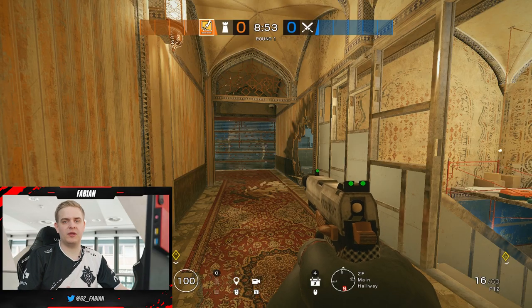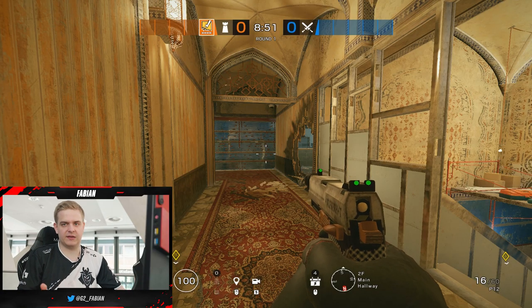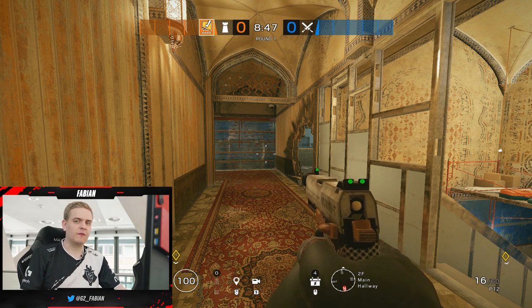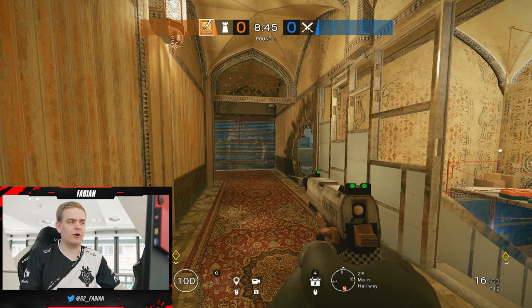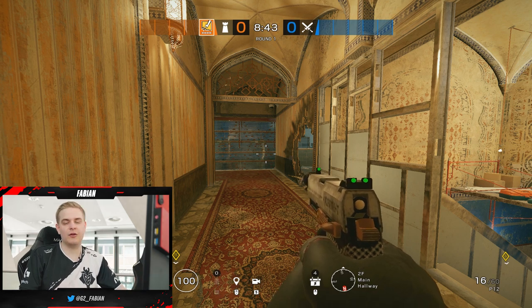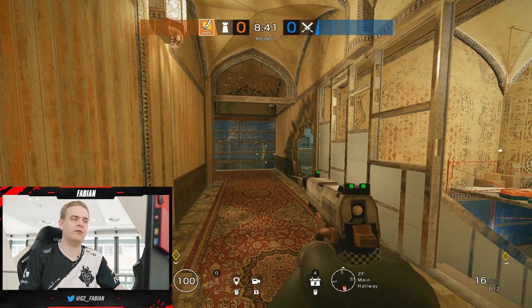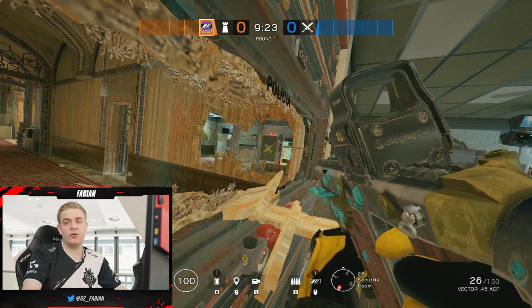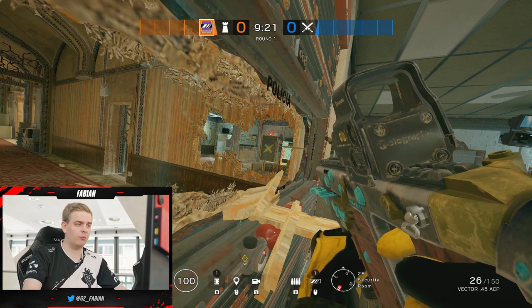Your job as a defender is obviously going to be to counter the most simple take that the attackers can make. Again, as I said in the attack, the game starts when you pick your operators — it doesn't start when you're in the round. You need to pick the best operators for the job. So right now I've set up a super simple mirror window that a lot of players on a higher level will understand why we have it there. I'm standing inside the security room, inside the little box in the corner, where I put a mirror window towards the long hallway on Border.